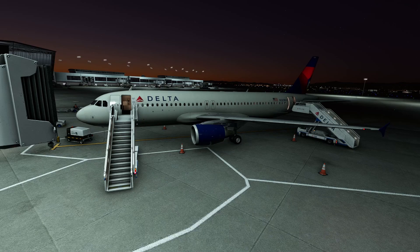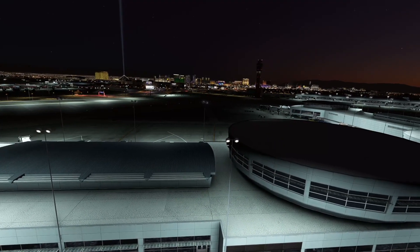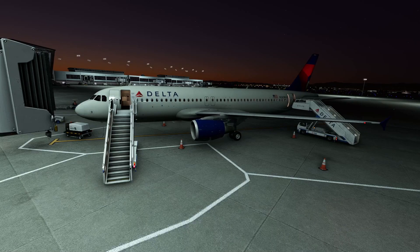Welcome back to the channel! Today we're in the Phoenix A320 in the Delta livery, and we're at one of my most favorite destinations both in the sim and in the real world — Las Vegas. You can see the lights of the strip right there, with beautiful scenery created by the guys at Fly Tampa. We're heading off to Los Angeles, just a little hop of about 50 minutes flight time.